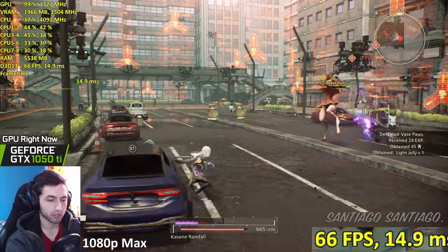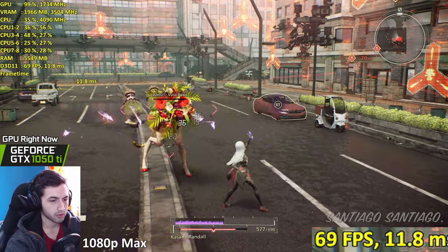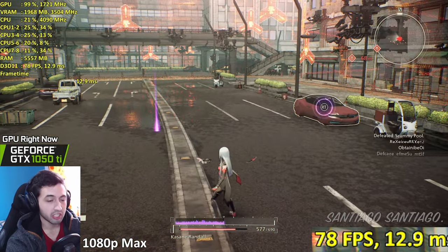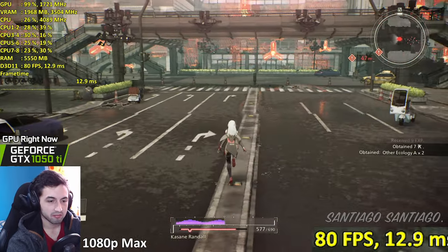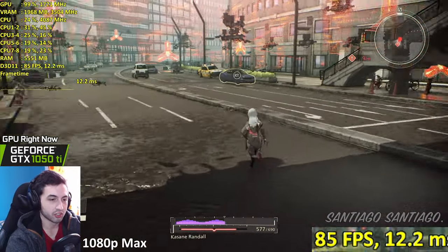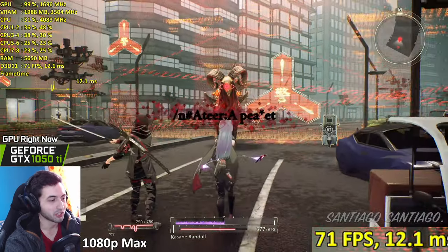Just play at 720p and you should be good to go if you're aiming for 60 frames - 720p lowest settings. Why do I use the Japanese dub? Because why not - it's anime, I'd rather have Japanese voices. It's out of the ordinary and I don't understand a single word, so that's perfect. I can only get distracted by you guys.